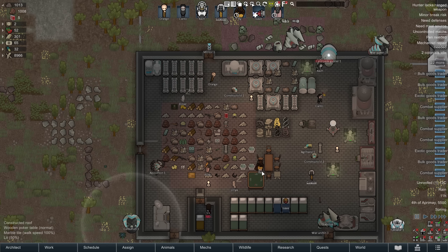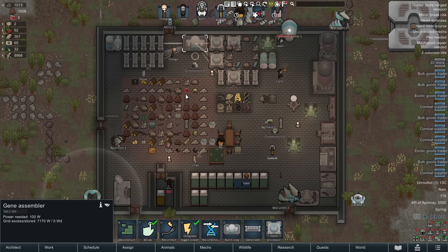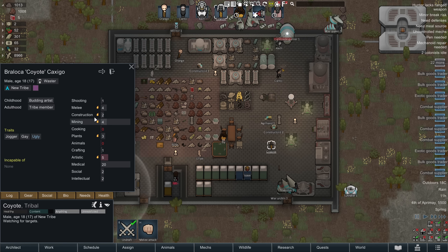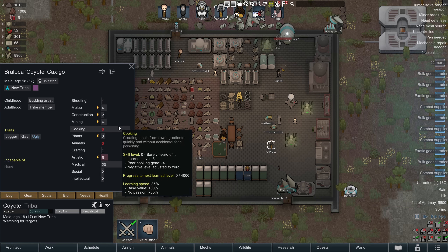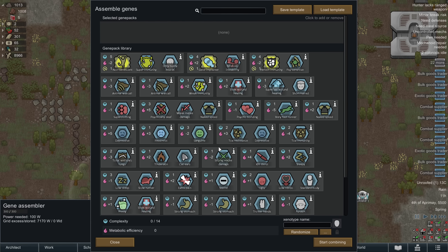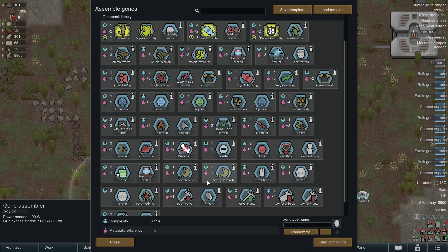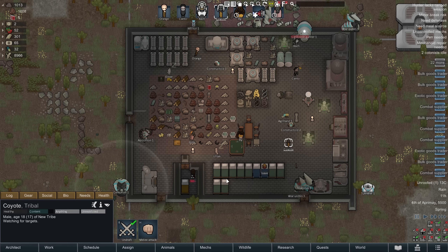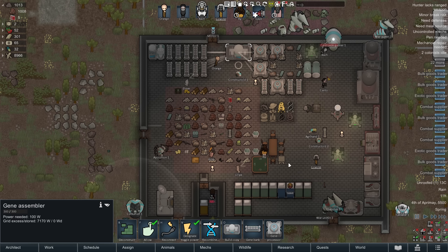That covers most of this, but it does leave an interesting position: you can splice really nice stuff onto your pawns at any particular time, so long as you've got the genes for it — which will take a while to accumulate. You'll have to go through a lot of traders, but eventually you'll build up a good gene bank. Then you could take a shooting specialist pawn — good at shooting, with everything else grayed out — and make a custom xenotype for them, giving negatives in all the stuff they can't do anyway, like melee, crafting, cooking, mining, and then give them huge bonuses in toughness, healing, and other things to turn them into a super soldier. You can custom build this for each pawn.